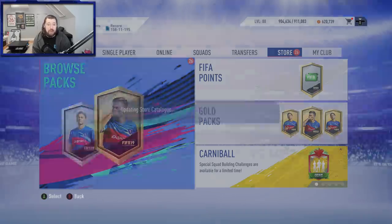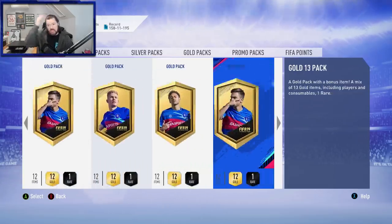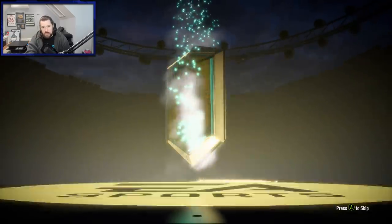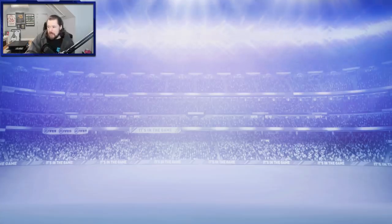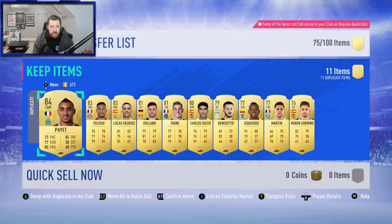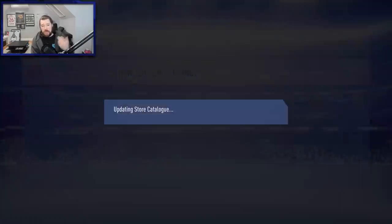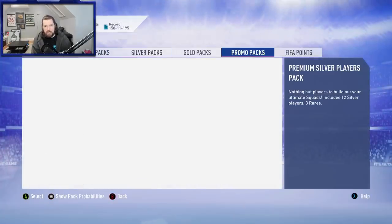Let's open that 50k pack and see if we can finally pack our first Carnival card. I haven't packed one yet in spite of the sheer volume of packs I've opened. We don't get a walkout, but I do get a board — Portuguese CDM, going to be Carvalho. I already have him in the club so we can send this one to the trade pile. Then Bonaventura — 284-rated squads in there and 283s. My trade-off there: the players I gave in for the players I got out was pretty good.